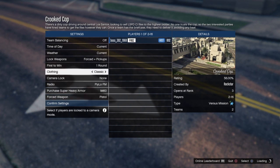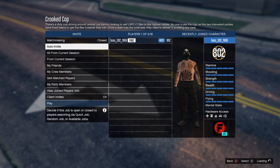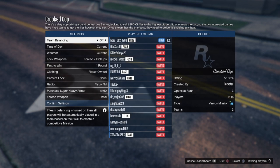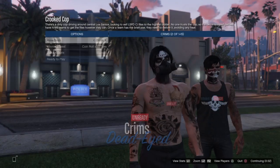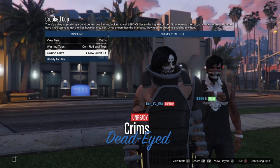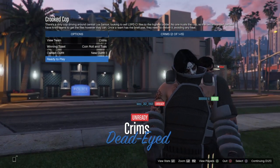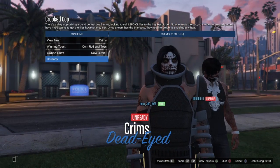Once you're in Crooked Cop, make sure clothing is set to Player Owned. You'll need another person to start it, so invite some people. Once you have people in the lobby, confirm the settings and start it up. At the outfit selection screen, go down to Own Outfit and switch it twice to the right — and you'll see you have the Juggernaut outfit just like that. Hit Play.